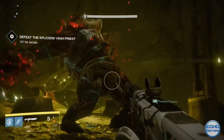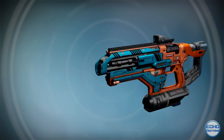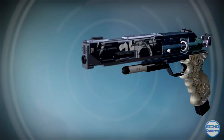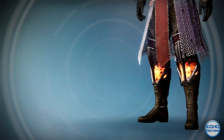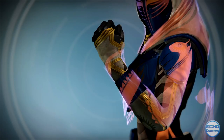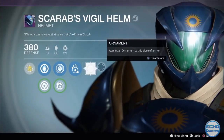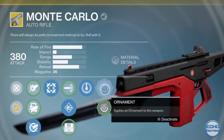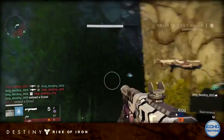We're not only getting new raid and strike items — we also have new faction, Vanguard, and Crucible weapons and gear to collect. Along with that, shaders are actually going to affect class items like cloaks and bonds so we can change the appearance of those as well. And a new cosmetic system called Ornaments is being added that will change the color and geometry of gear like we've never seen before.